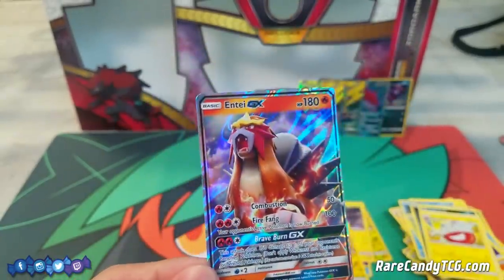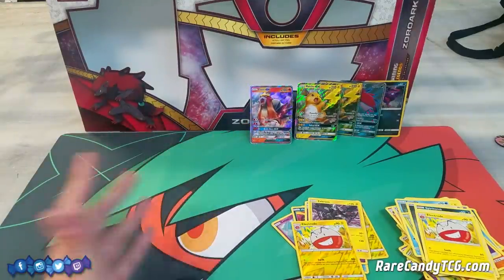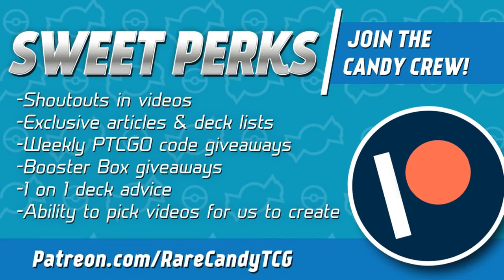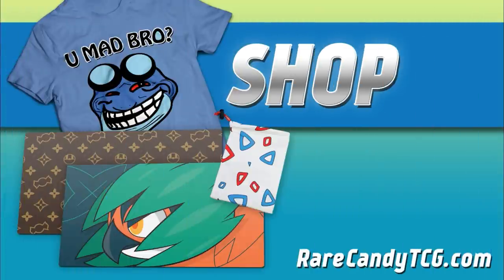All in all, not too bad — three GXs out of both boxes: two Raichu GX and one Entei GX. And of course we have the full art Zoroark and Zorua promos as well, which alone kind of make the boxes worth it. Hope you enjoyed this opening! We have plenty of other Shining Legends and Crimson Invasion openings on the channel — links in the description. Feel free to like and subscribe, big shoutout to our Patreon supporters at patreon.com/rarecandy TCG, and check out our store at rarecandytcg.com. Thanks for watching and we'll see you for the next one!